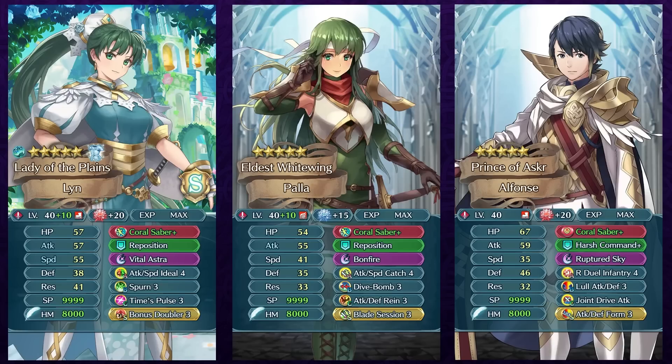Someone like Resplendent Lyn who doesn't have a very good preferred weapon can run it. It does have good synergy with Dive Bomb, so older units like Palla who don't have the fastest speed stat can try running Coral Saber and focus on their attack stat and try to double attack with Dive Bomb — again, if they're faster than slower units who have follow-up negation, they're going to be able to double through them. The Dive Bomb effect can give you the guaranteed follow-up attack and the pseudo brave effect. Coral Saber is easily the best weapon for Alphonse, shown here with the bonus stats he has in Arena. Many people still use the Askr Trio in Arena because they are the rotating bonus units, so if you're a big Alphonse fan, this is going to be his new best option.